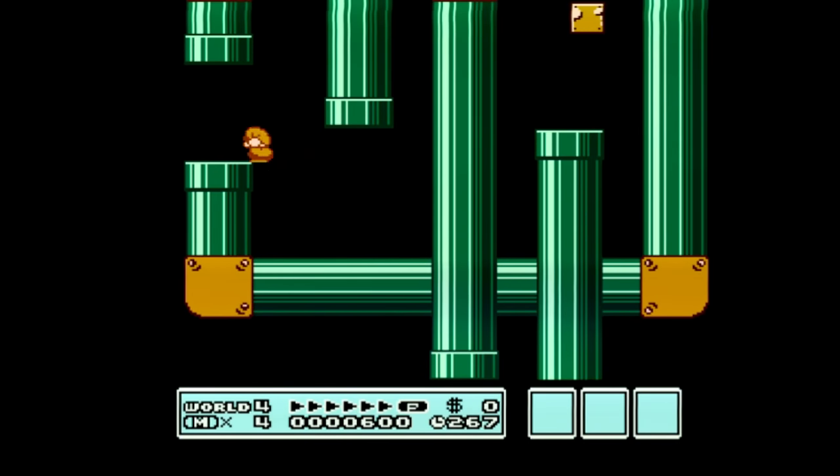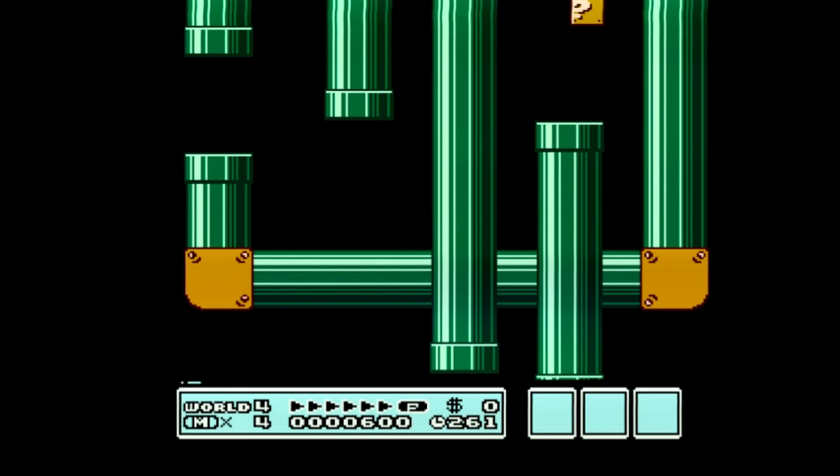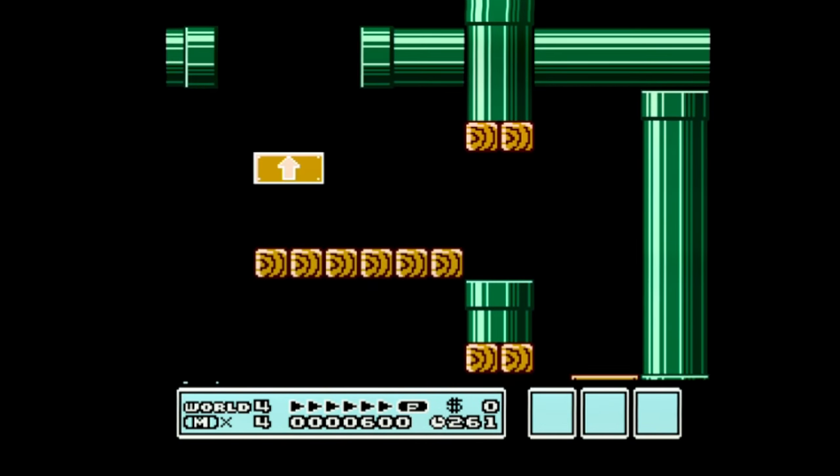If you use that same clip method in World 4, Fort 2, you can clear the stage like a normal level and softlock yourself — it will not build the bridge allowing you to cross.